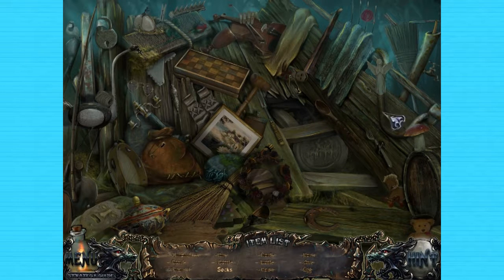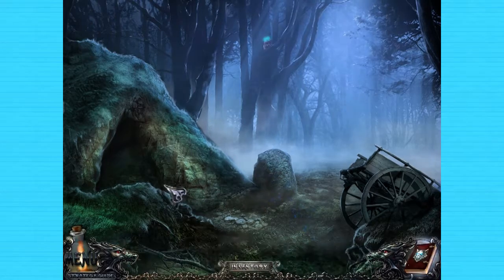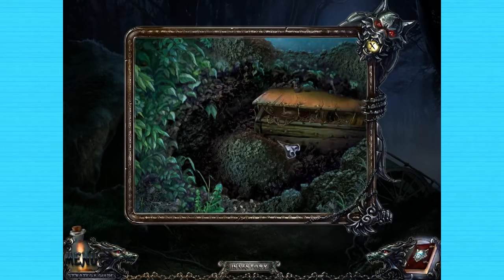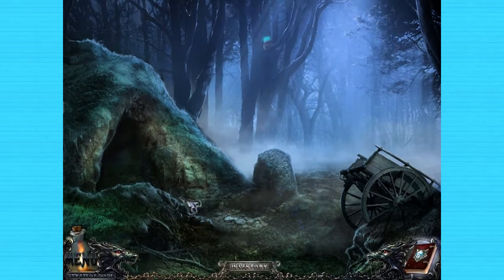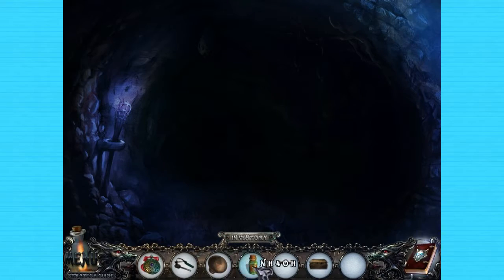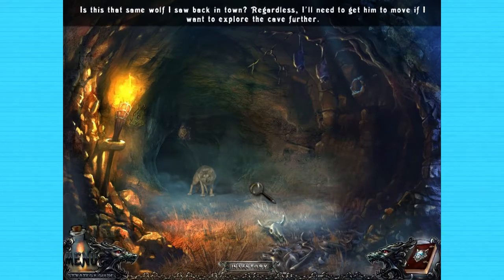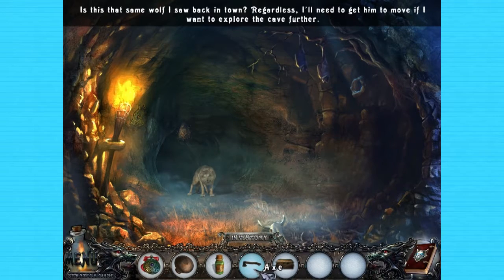Now I just need the socks. Do any of you see the socks? They're there. Well done — we got an axe. Now we just use this shovel. And we got a chest of monies. I need to get him removed if I want to explore the cave further. It looks like I might have to scare him off with some bees, but I don't really have anything suitable for that.